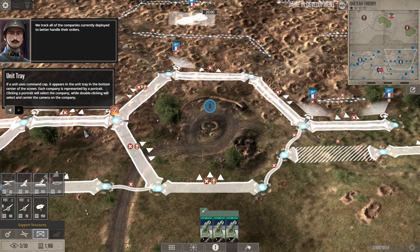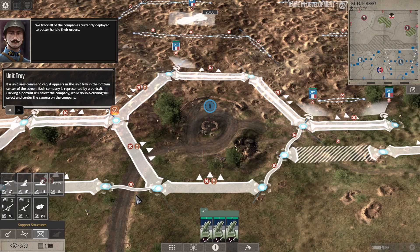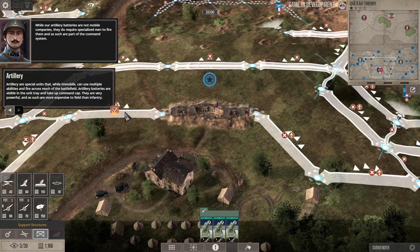We track all companies currently deployed to better handle their efforts. Units that use command cap appear in the unit tray at the bottom center of the screen — each company is represented by a portrait. Artillery batteries also require specialized crew to fire them and are part of the command system.